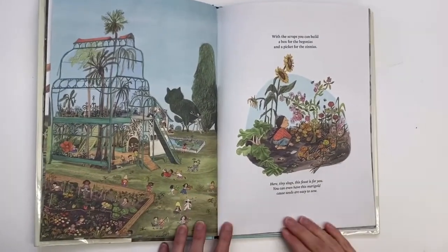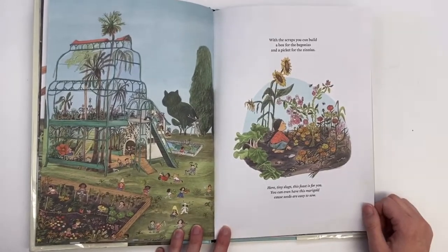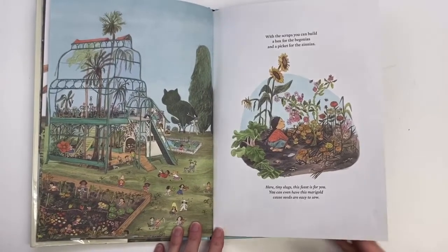With the scraps you can build a box for the begonias and a picket for the zinnias. Here, tiny slugs, this feast is for you. You can even have this marigold, cause seeds are easy to sow.